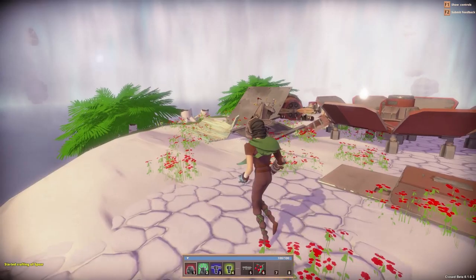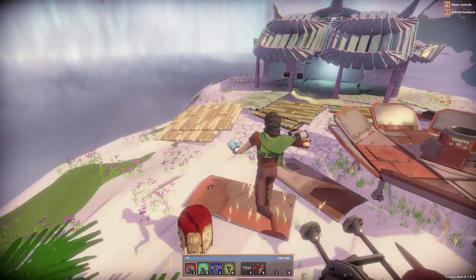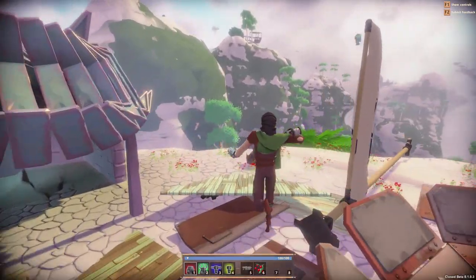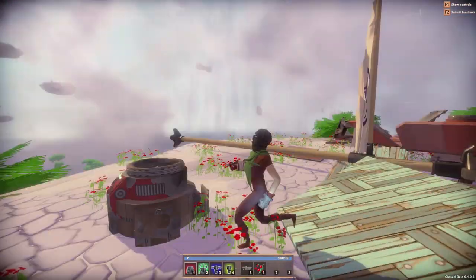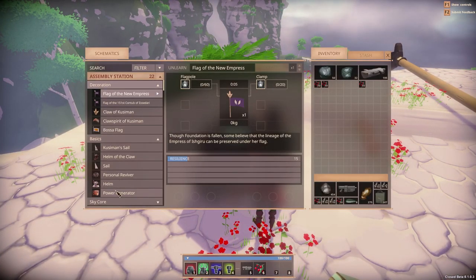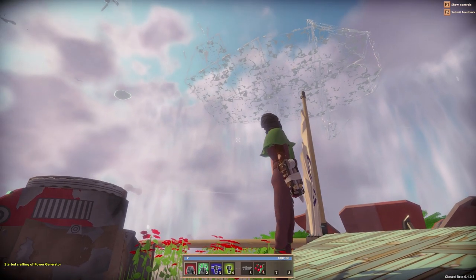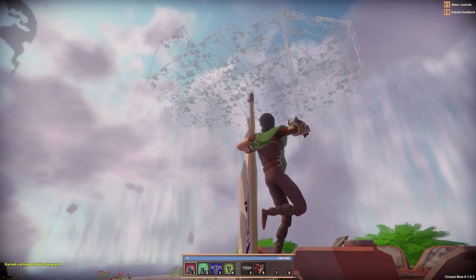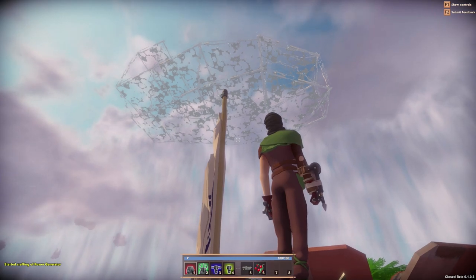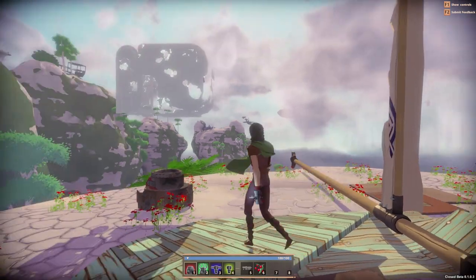502 iron and 390 birch later, we are good to go. The Hammerhead is being built and I have most of the pieces ready in the wings, plus lots of armor. We're also creating a new fuel reservoir. I'll take a look at the basics — starting with the power generator. I'm going to make the casing out of iron because it seems very important, and the piping out of bronze perhaps. Two at once, trying to be productive.